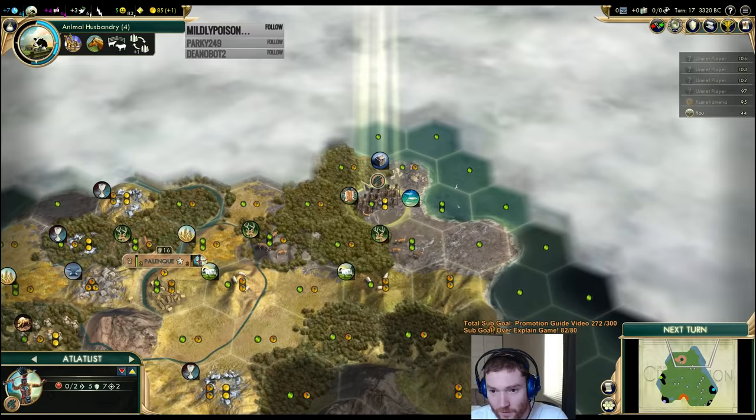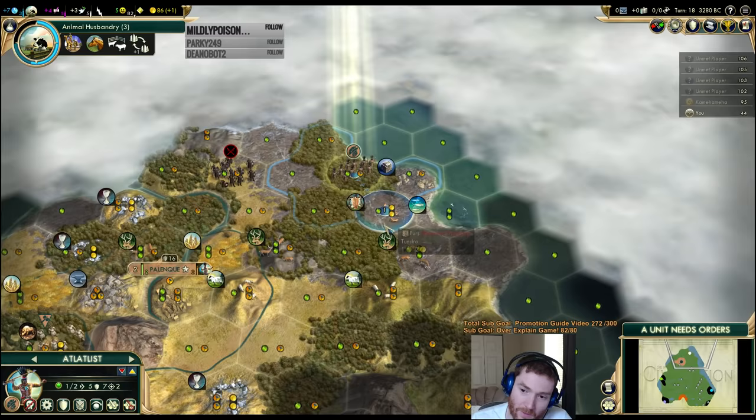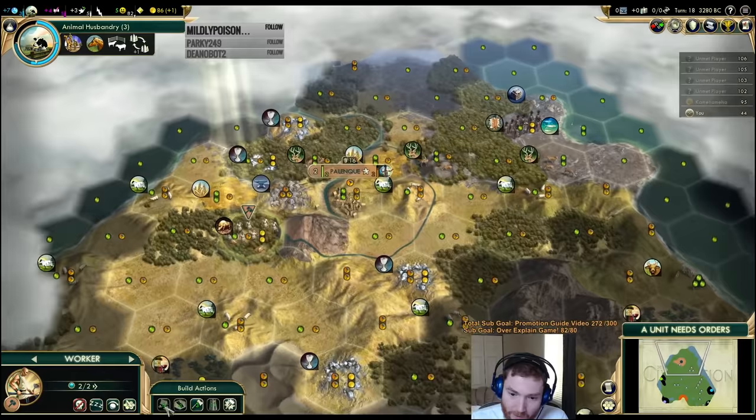Let's keep looking around. We're looking at a barb camp back there. If I leave this guy here, the spearman will slam into me and I don't want that. So we're going to move this guy back, and I'll relabel him so I can remember he can move through forest with no penalty. We'll start chopping this, which is going to provide a bunch of overflow for my first settler.